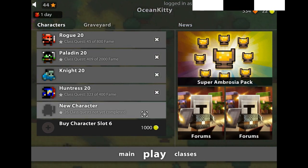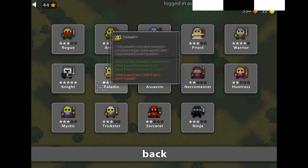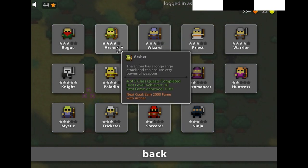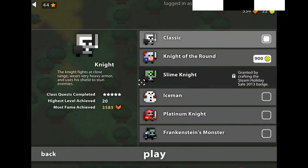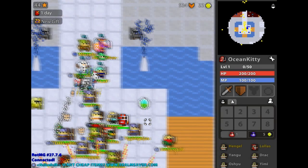We're gonna start from the beginning: picking the class. I highly recommend you pick the Paladin or the Knight. If you don't have those unlocked, that's fine — you could go with something like a Wizard or Archer; they're still pretty good. Or the Warrior, but that's less ideal. So we're gonna start with the Knight.